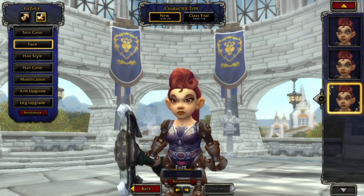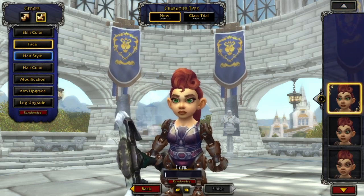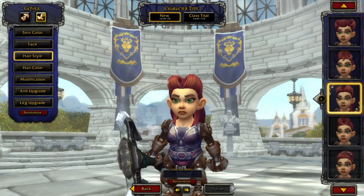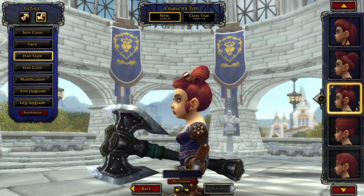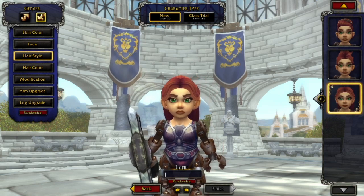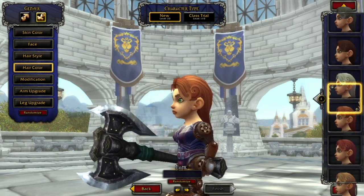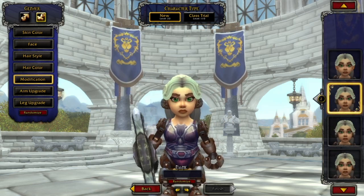In general, the female gnomes look really cute. The hairstyles are pretty good — these are the basic gnomish styles. This one looks nice, and this one is also good looking. It has sort of a human style. Hair colors include white, blonde, brown, and gray.